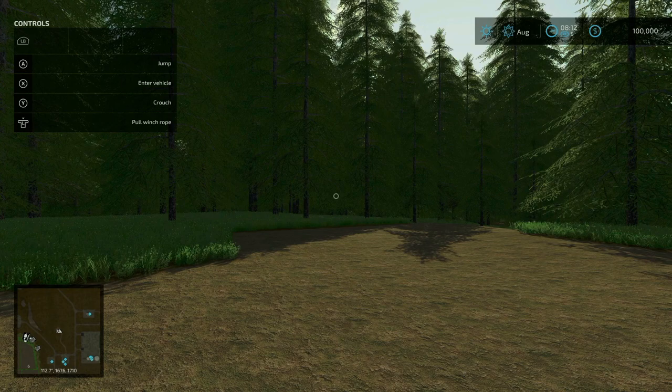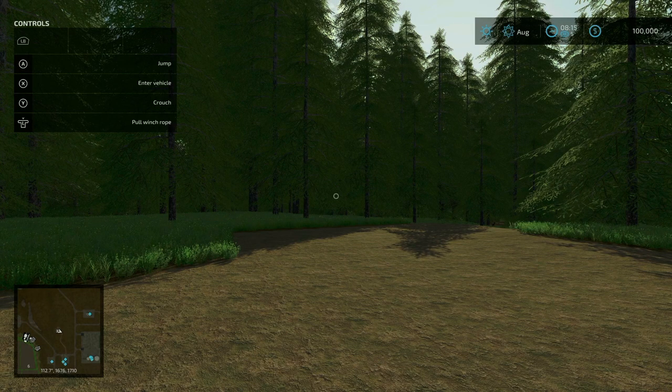Crater Lake 22 is a basic map that offers a smaller area to farm and plenty of forest to harvest and expand. It has six fields, no starting field but good starting equipment. The sawmill produces planks, boards, and wood beams. The paper plant produces paper and cardboard rolls. The carpentry produces more than just furniture. The BGA takes grass and wood chips. The animal dealer has a bale sale and sell-all points. There are no mods required and it is created by Poor Boy and Catalyzer Industries, at 68.78 megabytes to download.